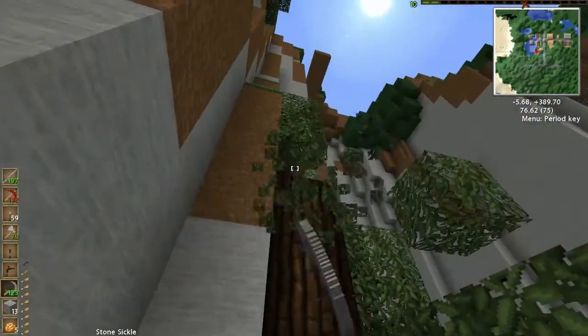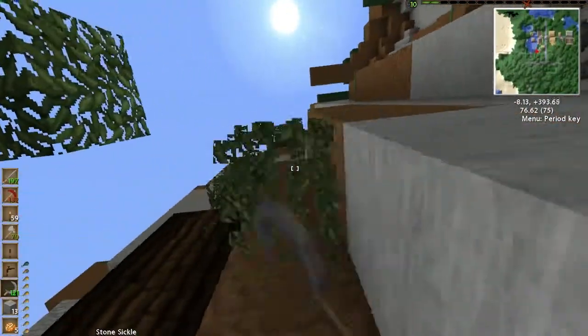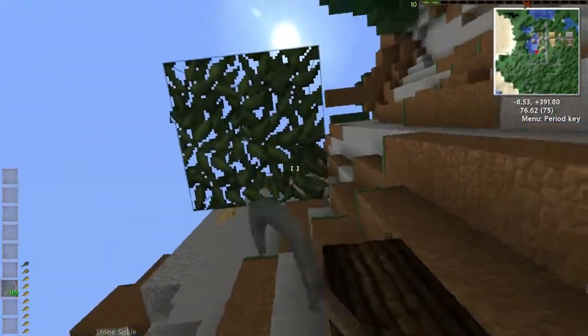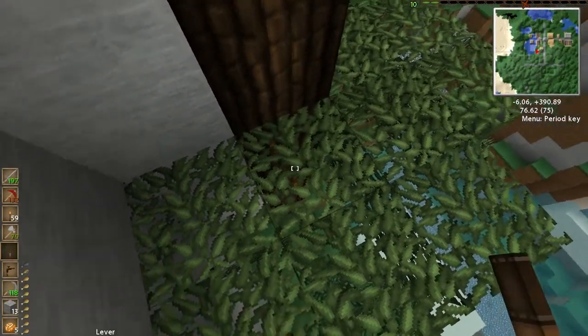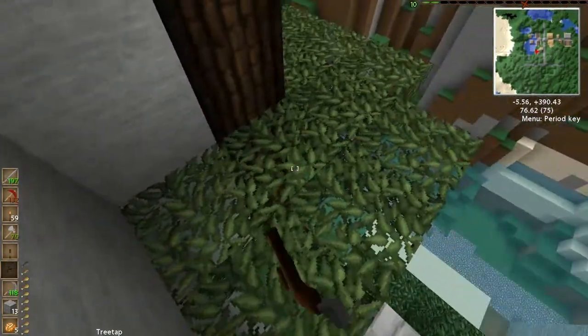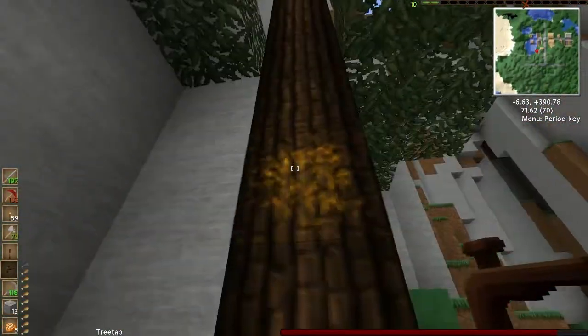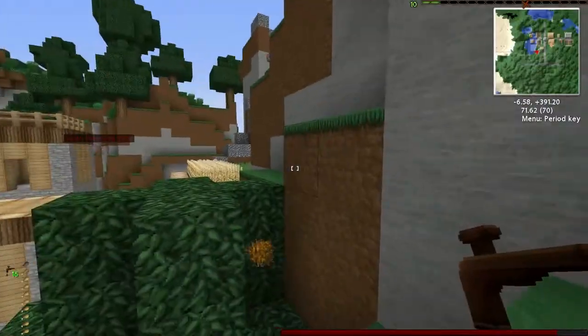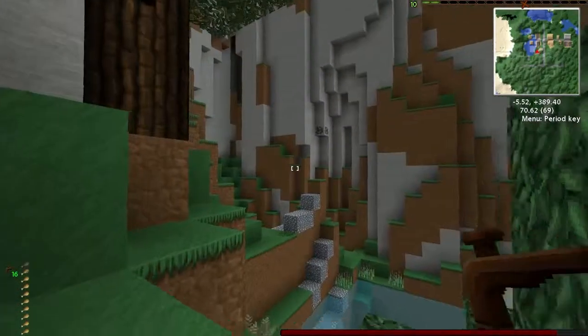Sickle! And there's one sapling, two, three! That's actually really good — they're usually a bit rare. Now that I see that thing — that is a resin spot. If I right-click it, I get sticky resin!